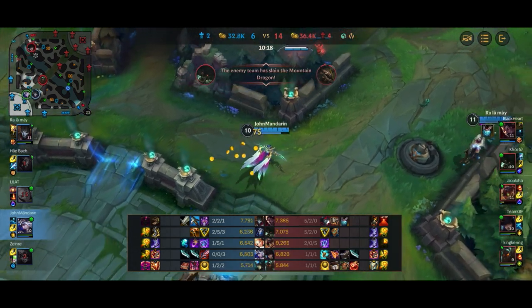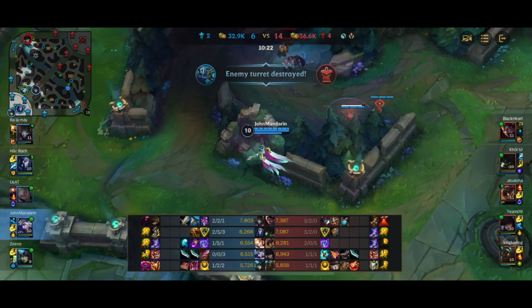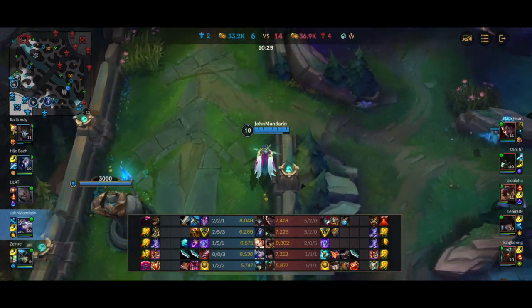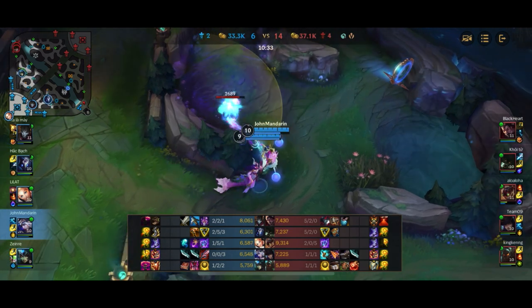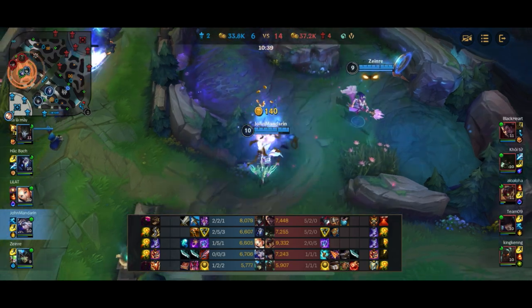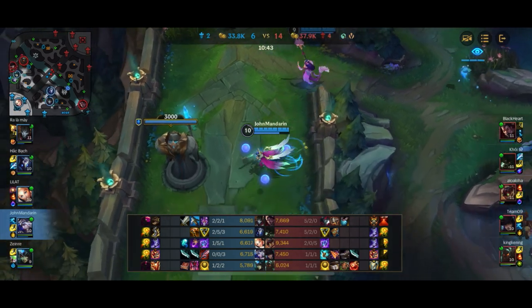The enemy team secured the second dragon off the back of that play that killed three people. The issue is on the enemy team they have a number of tanks. Darius is a relatively tanky champ — he has Black Cleaver building now into a Death's Dance. Warwick has a Triforce already, and Nautilus is clearly building tank with a Giant's Belt and a Bramble Vest. So three tanky champions on the enemy team.